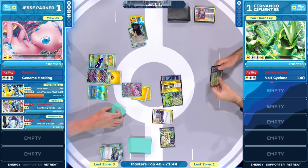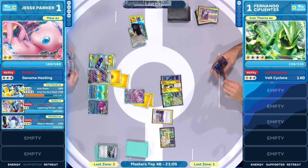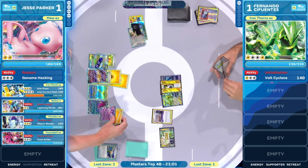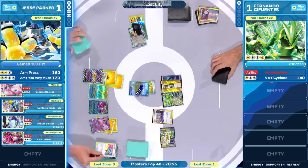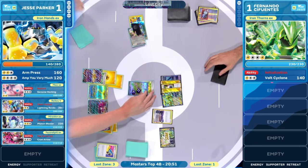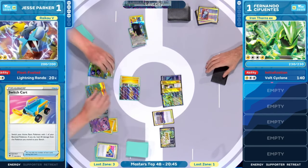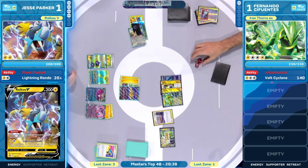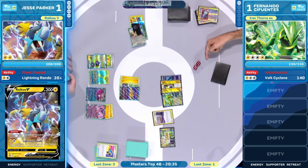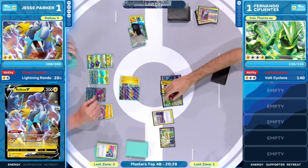Math says play one more Pokemon on your bench with the retreat switch cart, preservation of the hit points on the Iron Hands, dealing 100 damage with the Raikou, giving you that opportunity for a top deck Lightning Energy attacking with Genome Hacking. Doing everything you can here, Jesse — absolutely everything. That Switch Cart healing up that Iron Hands EX just a bit, protecting it. Raikou going to come into the active position to get that damage down onto that Iron Thorns EX, leaving it up to Fernando to respond.